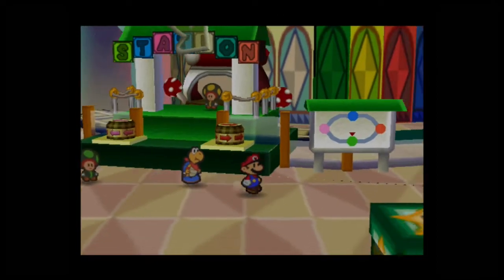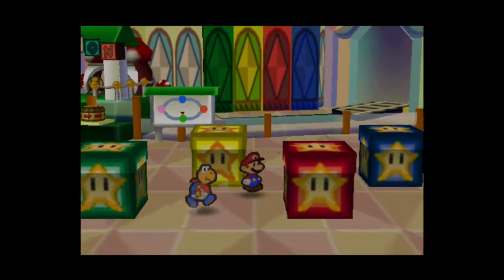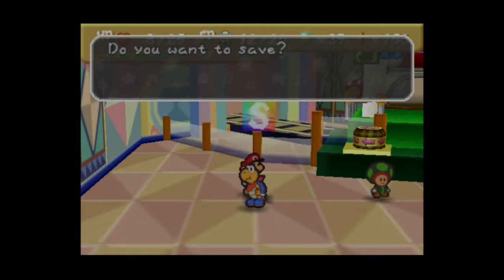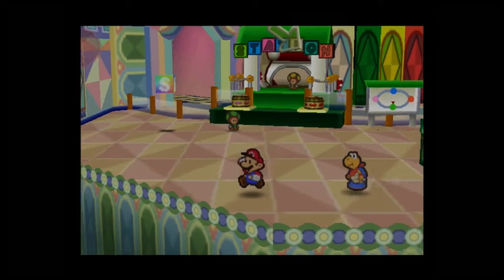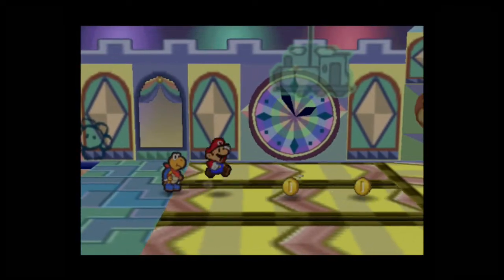We still can't move forward because of these color blocks that we have to hit in a particular order. You would think it would be green, yellow, red, blue — but that's actually not it. There's a save block here. Here is the third trap that Kabikoopa set for us.